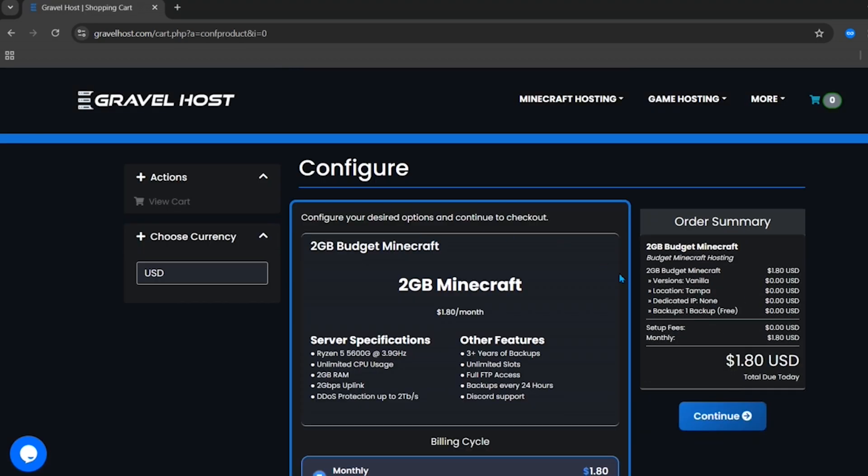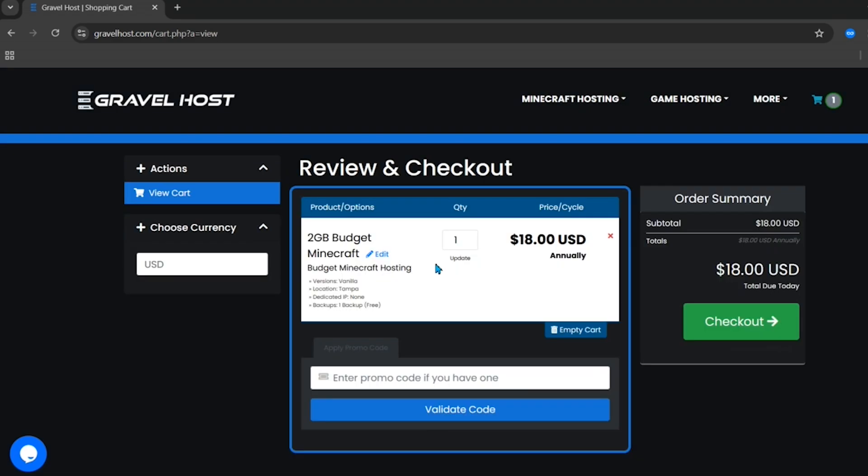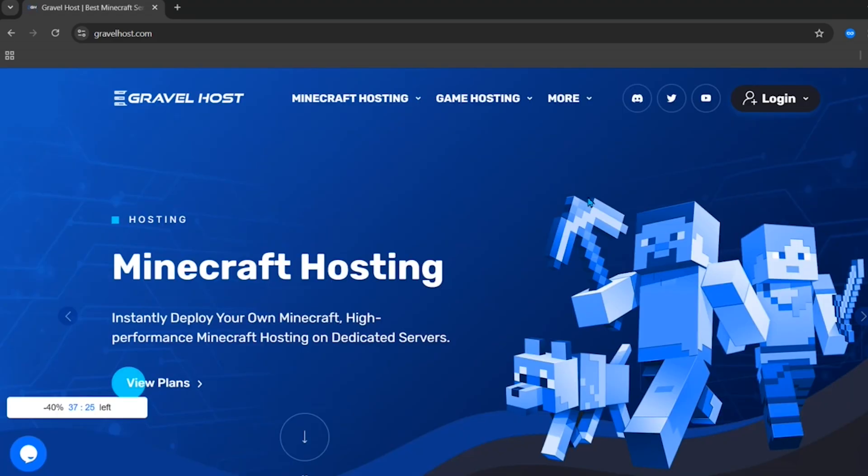To make a server, click on Order, then enter your email, choose your payment method, and complete the checkout to make the payment.